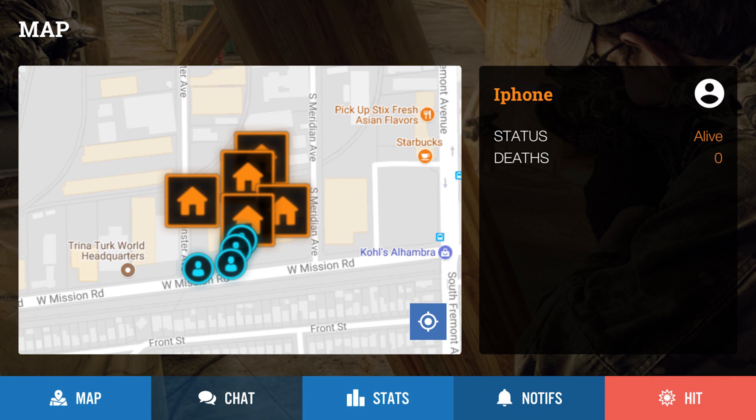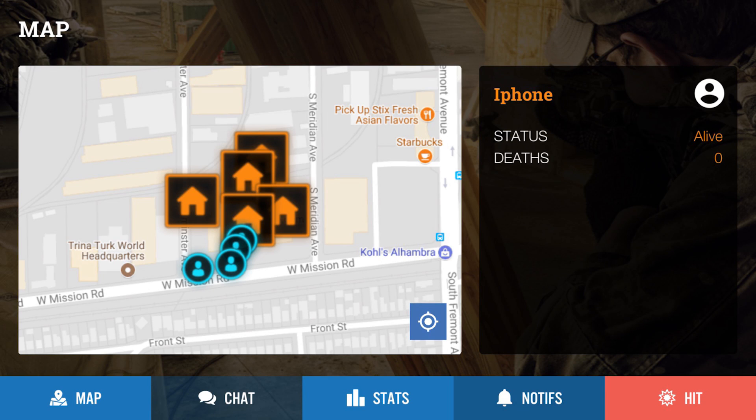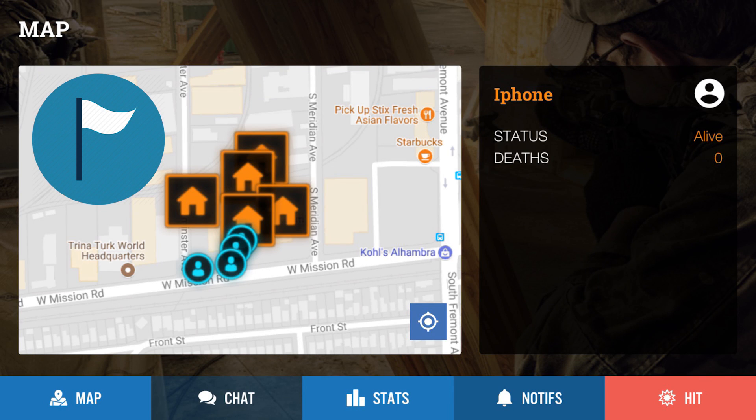Next to the stats button is the chat button. This is pretty self-explanatory — you can select a player and chat with them inside the app. And lastly we have the map tab, which will basically bring you back to the map screen. Currently on the map you see icons that look like houses — those icons represent capture zones. Capture zones basically work like conquest points, with a certain radius in which players stand to capture the point. The capture zone will be denoted on the map so you can see exactly where it ends and starts.